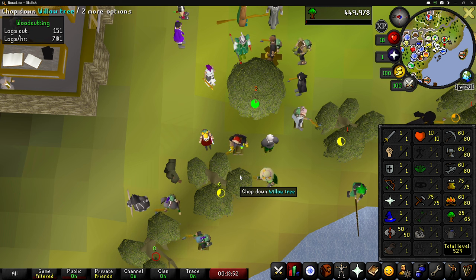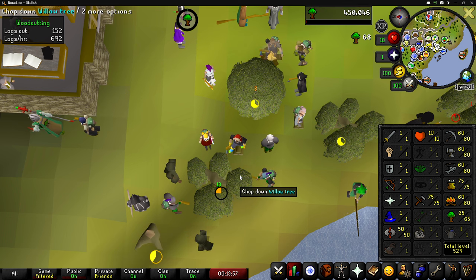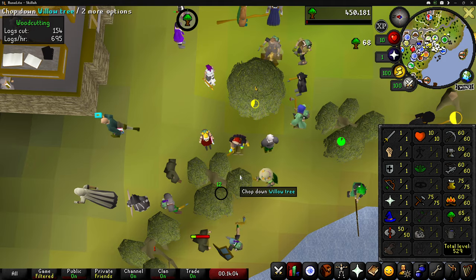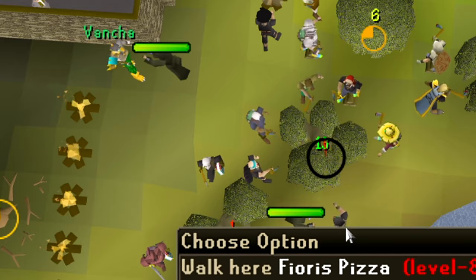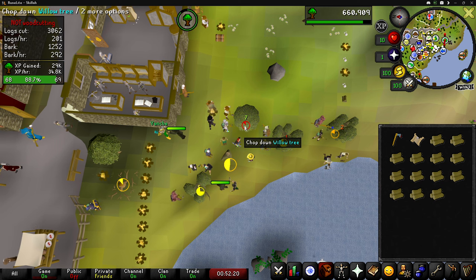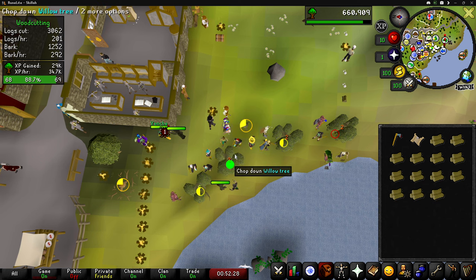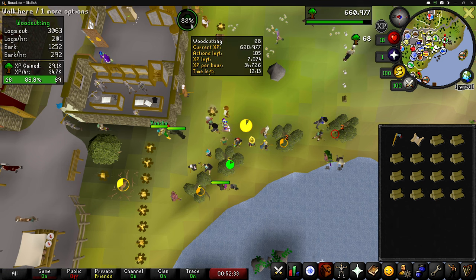It's been almost a month since my last skiller video. I have been playing, just not as much. I hope you forgive me but I am back on the grind — I'm home and able to play a lot more now. I don't know why I didn't think of this before, but I just brought two of my alt accounts to attack these dark wizards indefinitely. Now I don't have to worry about getting attacked by them if I leave the area and lose aggro. So once we get level 69 woodcutting I'm actually going to go do this beginner clue scroll.